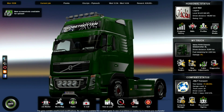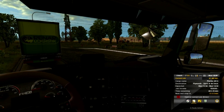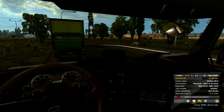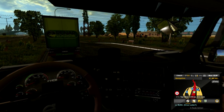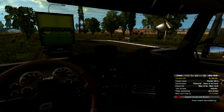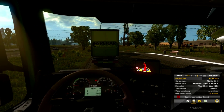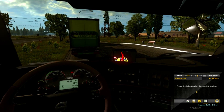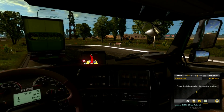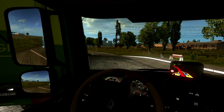Hello everybody and welcome back to another episode of Euro Truck Simulator 2. Here we are — we have slept. We have 11 orders of driving awaiting us, 25 hours with which to get the delivery done, and a 44-hour window with which to do that in. That includes sleeping and everything else. So we will turn on some lights, check some mirrors, and pull out and go.